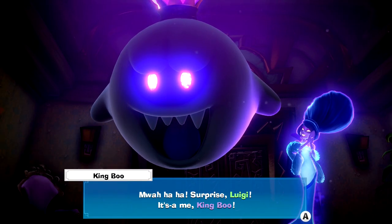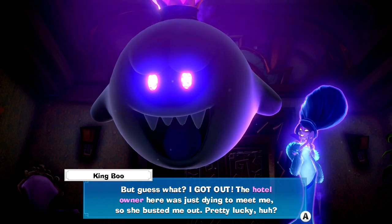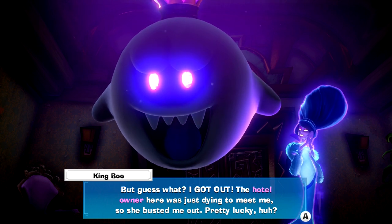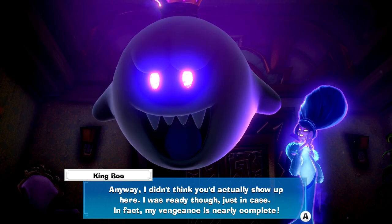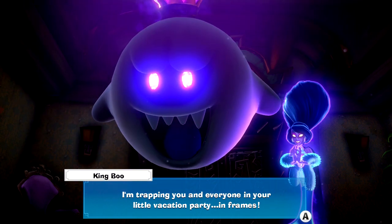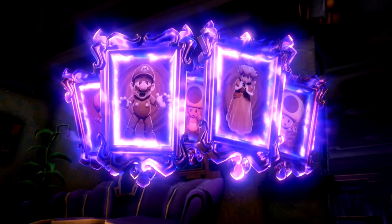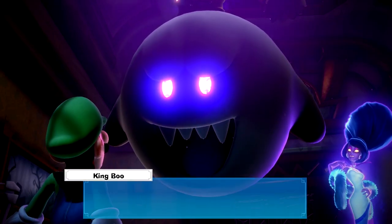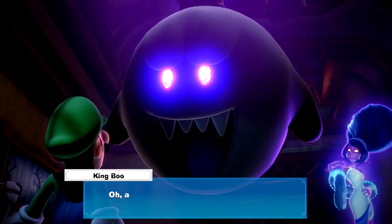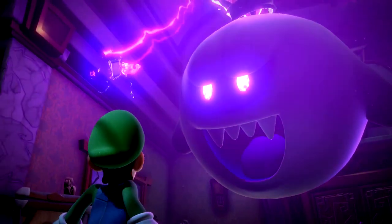What a surprise, Luigi! It's a me, King Boo. That old coot had me locked up tight in his lab, but guess what? I got out — the hotel owner here was just dying to meet me, so she busted me out. Pretty lucky, huh? I didn't think you'd actually show up here, but I was ready just in case. In fact, my vengeance is nearly complete. What do I mean by vengeance? Glad you asked. I'm trapping you and everyone in your little vacation party in frames. There there, Luigi — it'll all be over soon. It's time for a family reunion, booyah! So this guy — this ghost King Boo — is a madman. He trapped everybody else already.